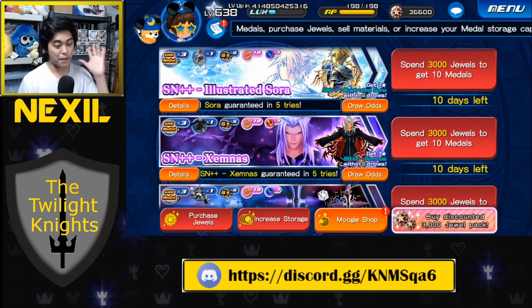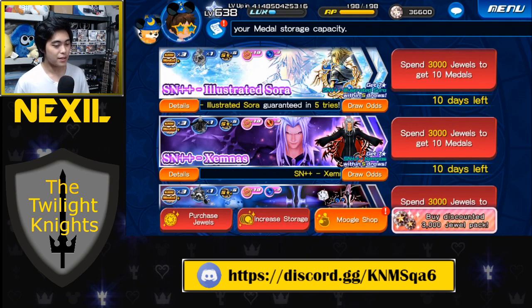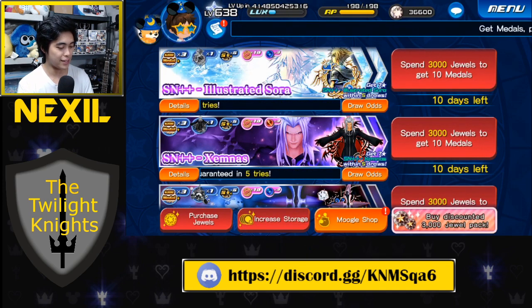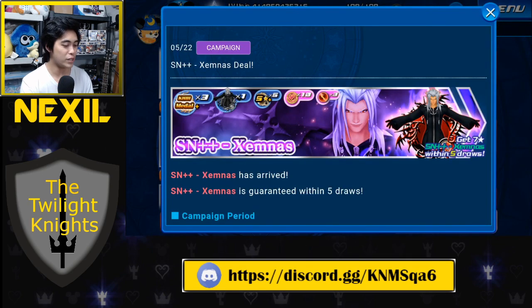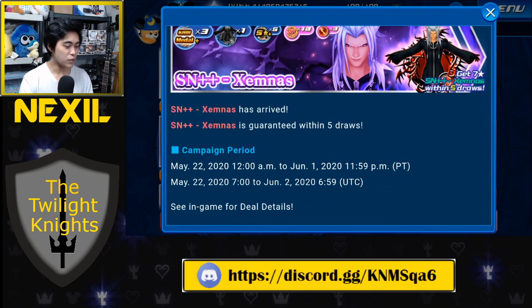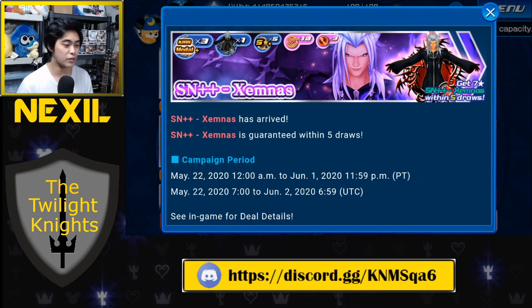Now speaking about the better medal — Supernova++ Kingdom Hearts 3 Xemnas. It looks like they reused the KH2 model rather than a KH3 model, but we just care about what the medal does. The banner is pretty much identical to the Illustrated Sora banner, except you get Xemnas traits instead of Sora traits and 3 power gems instead of 3 magic gems. Same 5-mercy pull, 10 VIP coins, all the same.